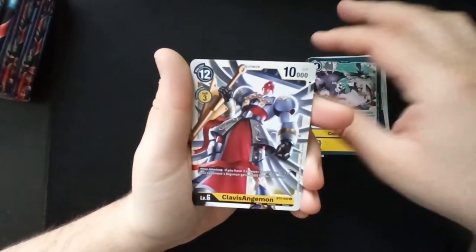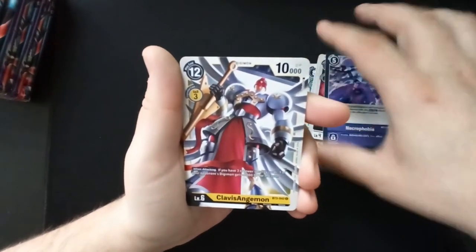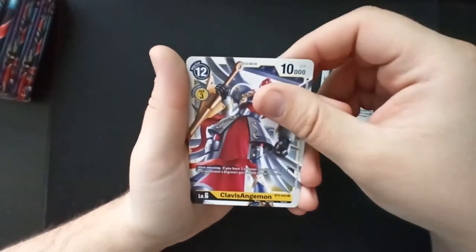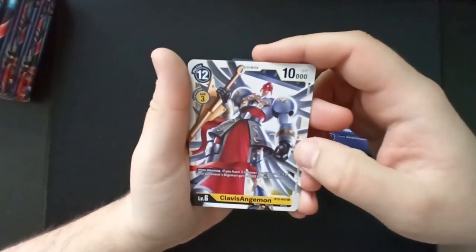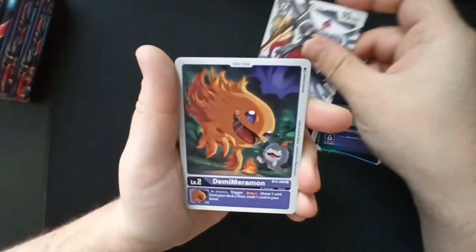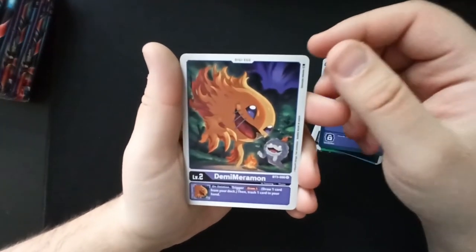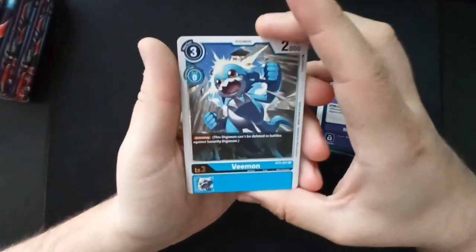Clavis Angemon — never heard of that Digimon before, but I like it. If you have three of your security cards, one of your opponent's Digimon gets minus 6,000 DP for the turn when attacking — that's quite a lot. We got Demi Meramon, and our first rare is Weeemon! That's cool.